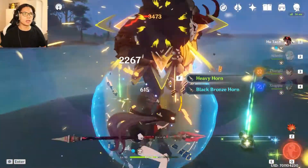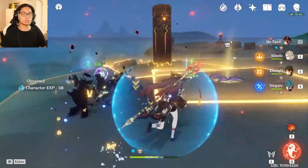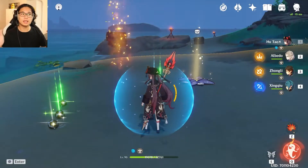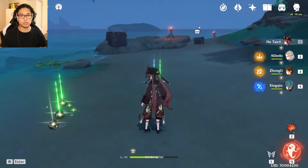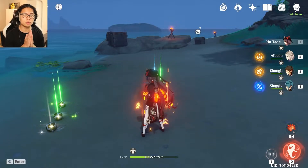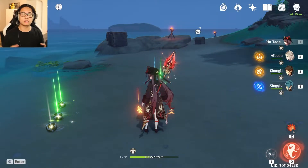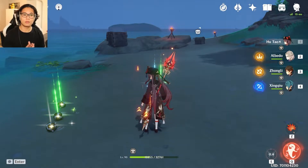I'm just using standard abilities on different characters. This was purely Albedo support: Zhongli shield, Albedo ultimate, Albedo E, and Hu Tao with standard attacks. Hu Tao's standard attacks are basically useless without her E ability, which I didn't use at all. So you saw 7 to 9k Albedo E ability crits and a solid over 10k damage on his ultimate — decent, affordable, and easy to build.